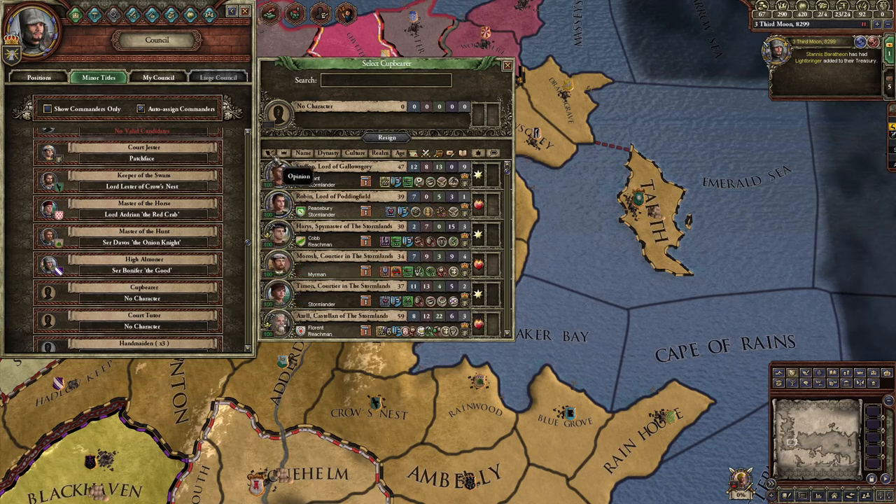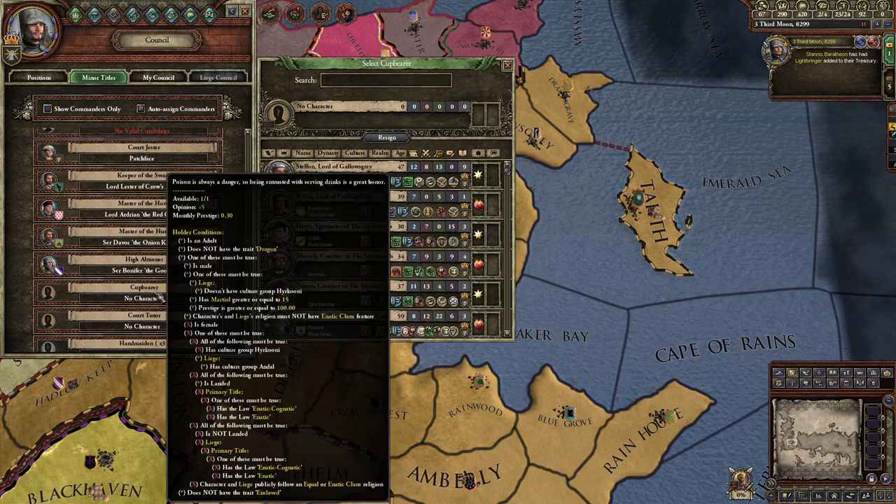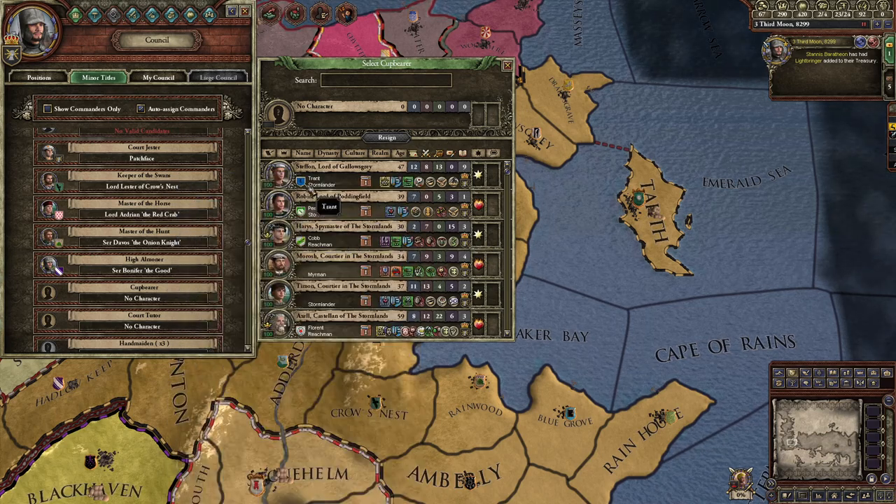The cup bearer is someone you want to like you 100%, because they give you your drinks. If someone doesn't like you and they give you your drinks, you could suspect it's poison.